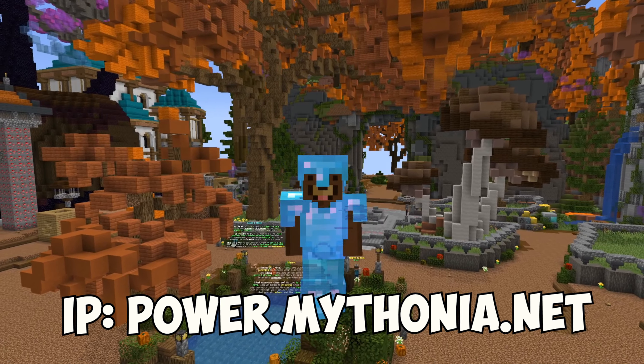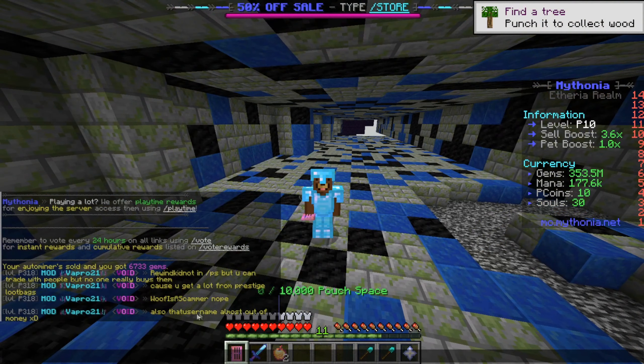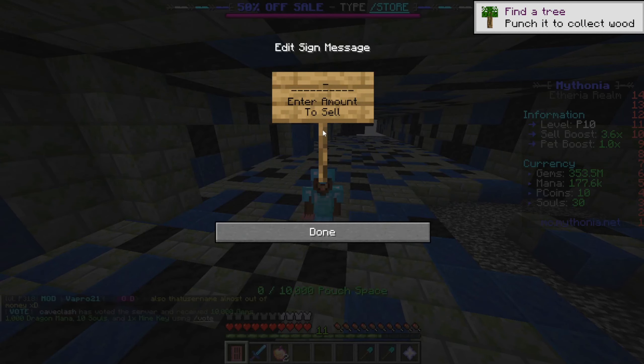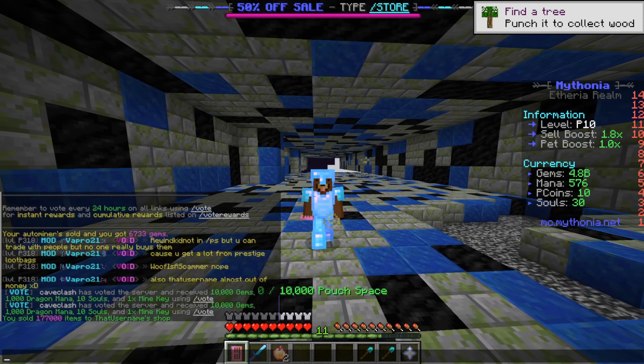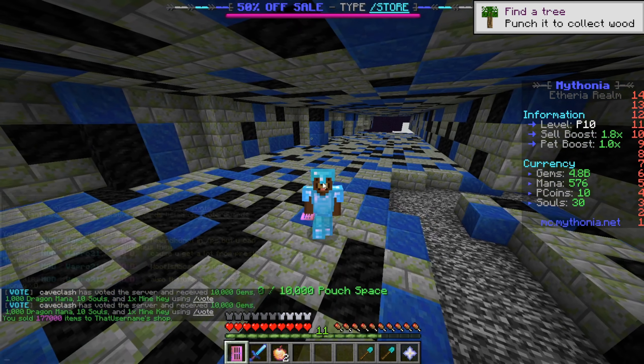Today we are in Prisons and I'm going to show you how to get really rich in just 15 minutes. The best shop right now is about to run out of money, so let's quickly sell all the mana that we have. We have 177,000 and we managed to get 4.8 billion gems.